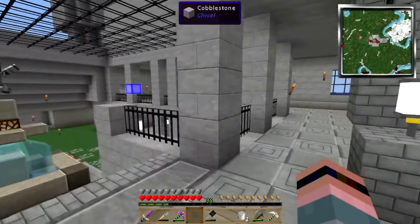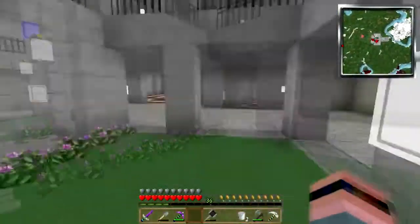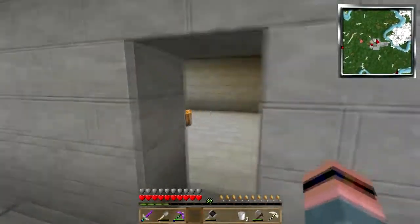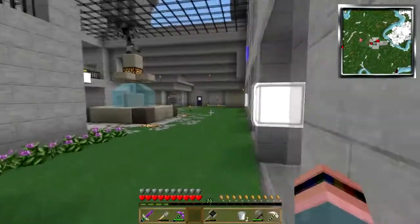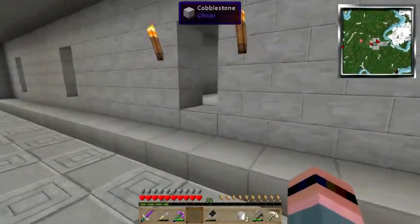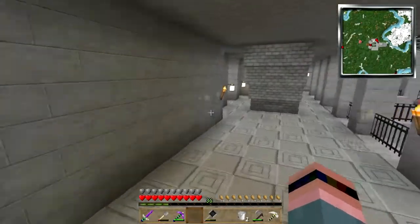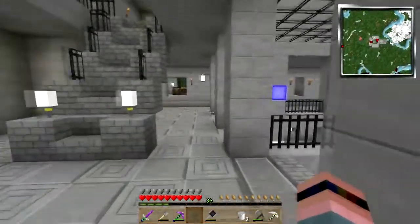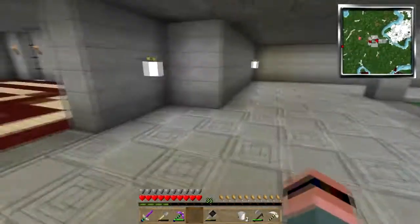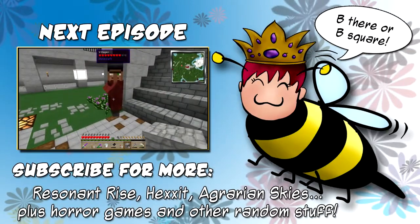Now what did I say I was going to do? I said I was going to do something — what did I say I was going to do? I don't remember. I am just brain dead right now. Help me, I can't brain. Maybe if I come over this way I'll remember — no, I won't remember. I think at this point I am going to take a break and do some work. I will see you next time, folks — bye bye.